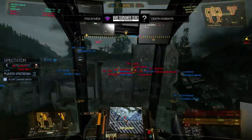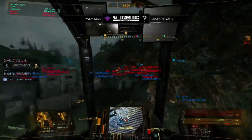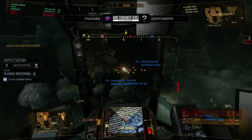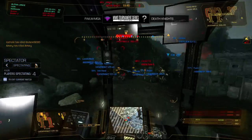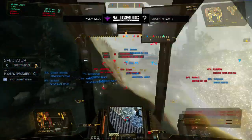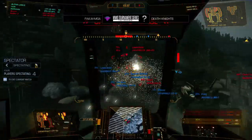8-6 now — 8-6 in favor of MGA. We've got a Blackjack fighting for its life for Death Knights, trying to get some good shots in. 7-8, 7-9 — MGA picks up another kill. Judging by the percentages on these mechs, I think MGA is going to pull it out.